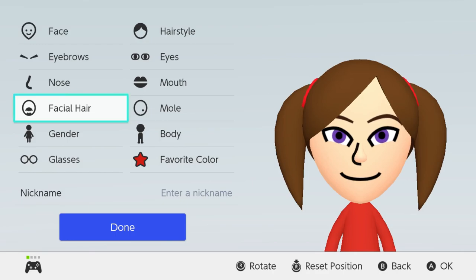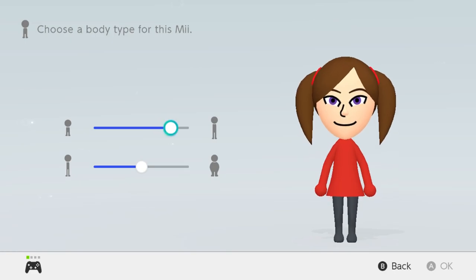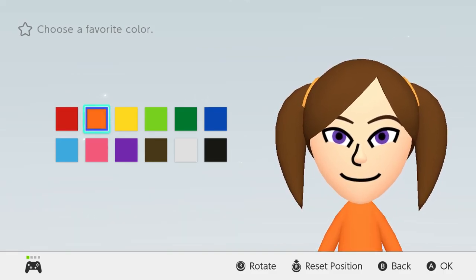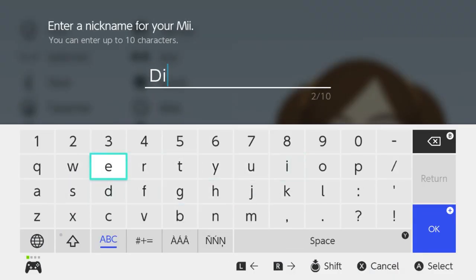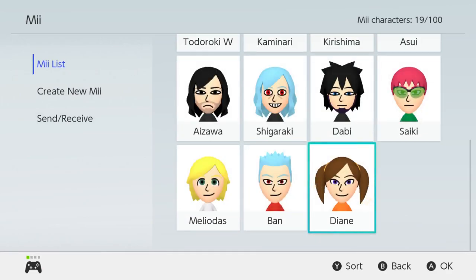No facial hair, no mole. For her body we should make her as tall as possible because of course she is a giant. So there we go. For her favorite color, orange, because she's always wearing orange. Name: Dianne. There we go, there is Dianne, and now on to the next character.